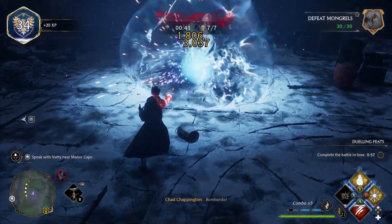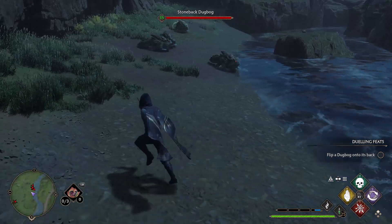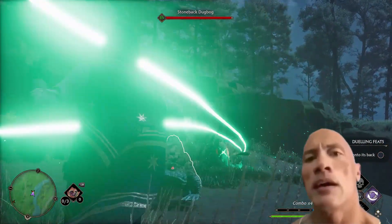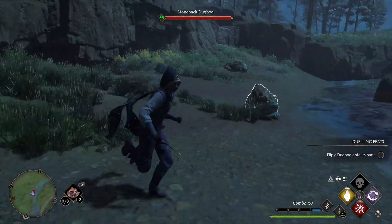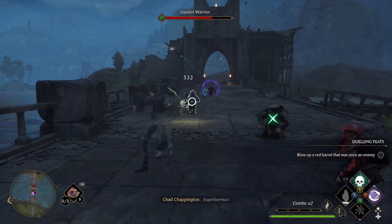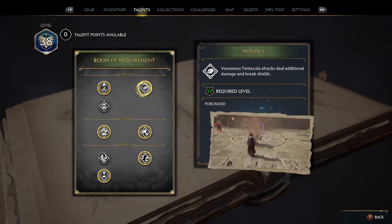Next on the list — Avada Kadavra. Bet you didn't see this one coming. Basically, killing an enemy with Avada Kadavra kills all cursed enemies. There's a little build-up involved, but you can curse enemies really easily using other talents with Stupefy and all sorts of things. You can curse every enemy in the room, then drop Avada Kadavra Mastery and everyone's dead. The only negative is it has roughly a two-minute cooldown, so you're waiting for that to come back — but that's the only downside to this talent.